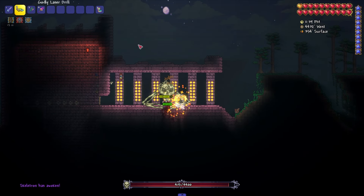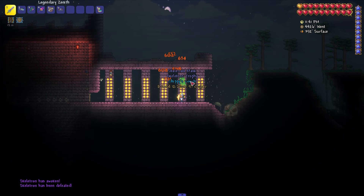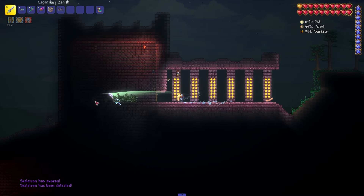You need to wait for the night, walk to the NPC and kill Skeletron. This is in order to safely go to the dungeon itself.